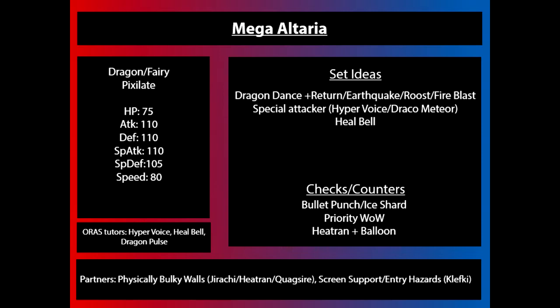When you look at Mega Altaria's stats, we see boosts to several of its stats, maintaining the idea of the very balanced approach that Mega Altaria has over other Dragon-type Pokémon. With Attack, Defense, and Special Attack all at base 110, and Special Defense at 105, Mega Altaria can take a wide variety of attacks and either Roost the damage off or proceed to set up with Dragon Dance.